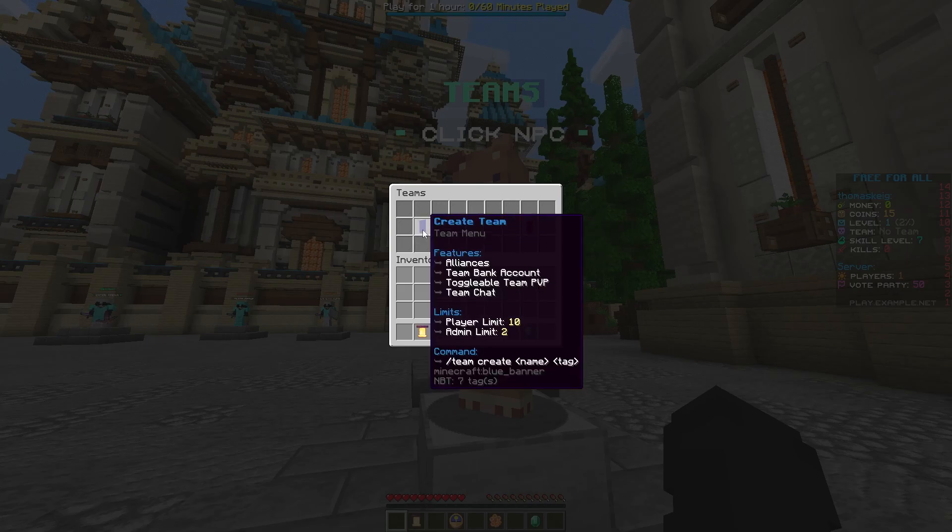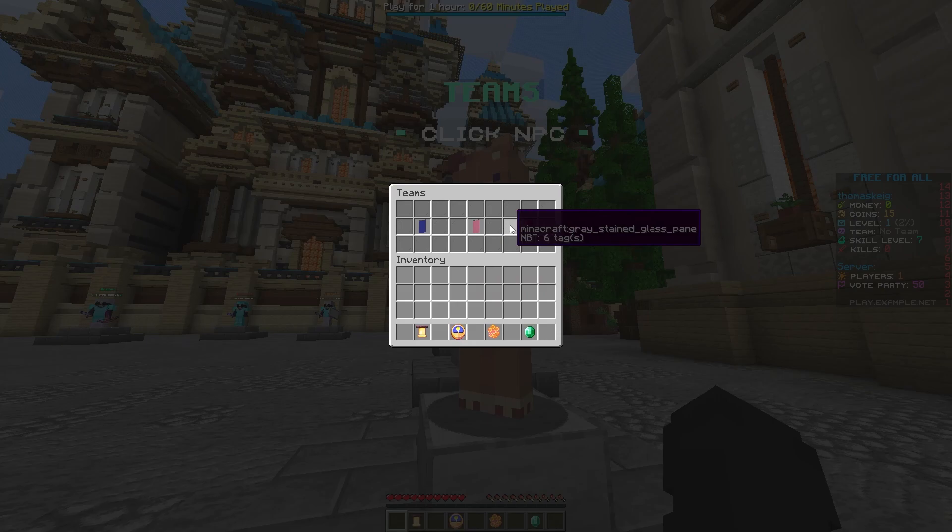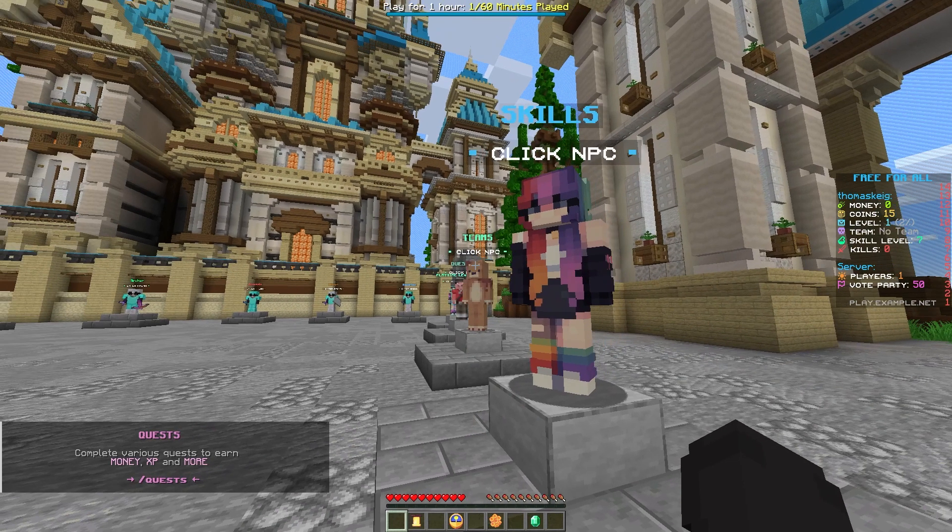If you've got a group of friends playing on the server, they can create a team. This allows you to make a team bank account, toggleable team PvP so you can actually team up on people, and team chat. The team bank account is really good because money is used to make upgrades in the arena.